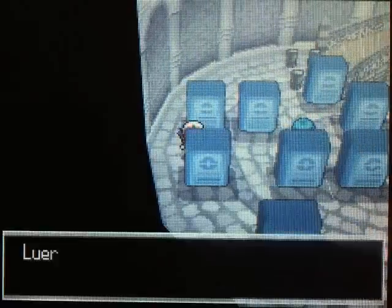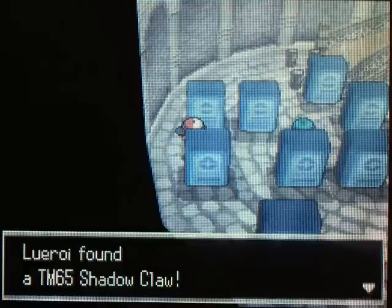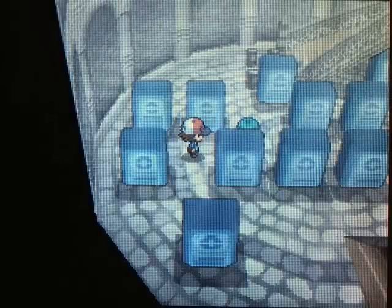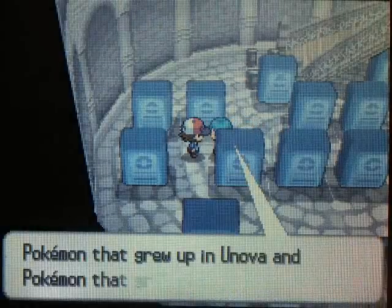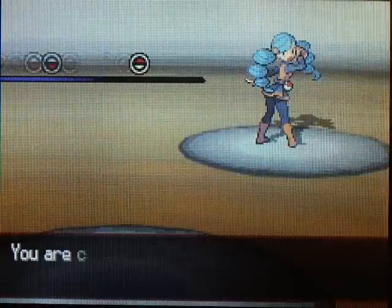We got a couple more trainers - this is actually it. Two more trainers and then we are done. TM65 Shadow Claw - a pretty good Ghost-type move, physical attack. Not a bad move to teach your Pokemon. Good against Psychic-types. I actually should probably teach that to Jungle Gym or something like that - I'll think about it.